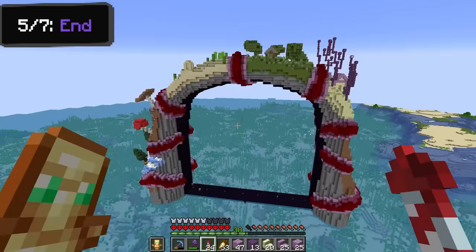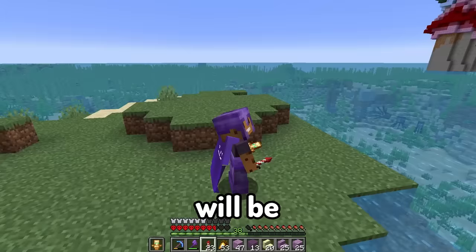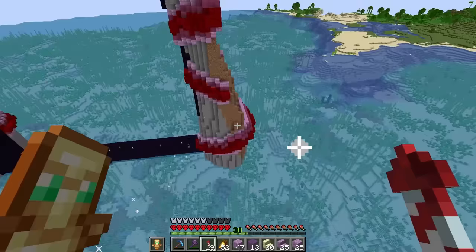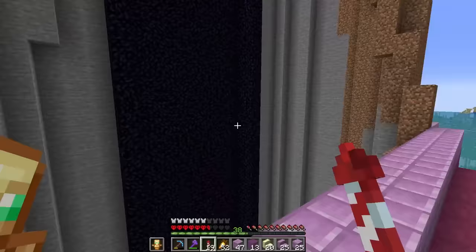I can't wait until this entire nether portal is filled with purple stained glass so it looks like a giant nether portal in the ocean. Below it will be the actual portal hidden inside the stained glass. The final two biomes I need to work on are the mesa biome and the jungle biome. I'm going to build the mesa biome first because the jungle biome is lower and jungles have tall trees that will tower up.